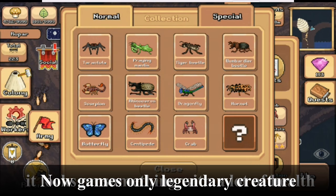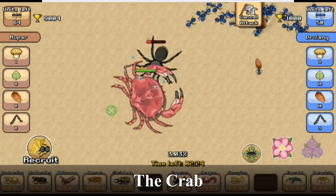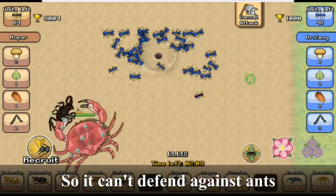Now the game's only legendary creature: the crab. It does a ton of damage and has a lot of health. But it attacks only creatures, so it can't defend against ants. However, it can still kill them with splash damage.